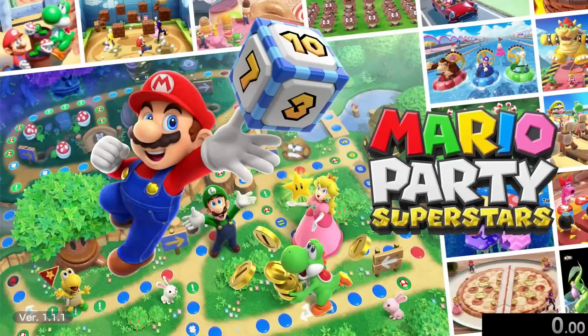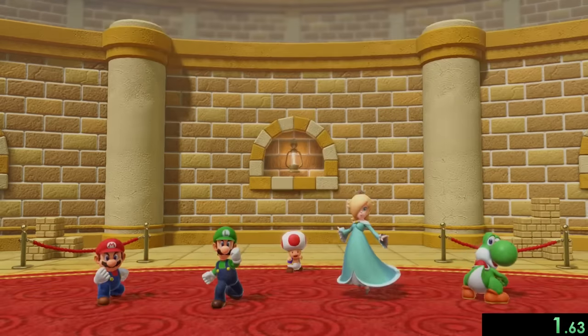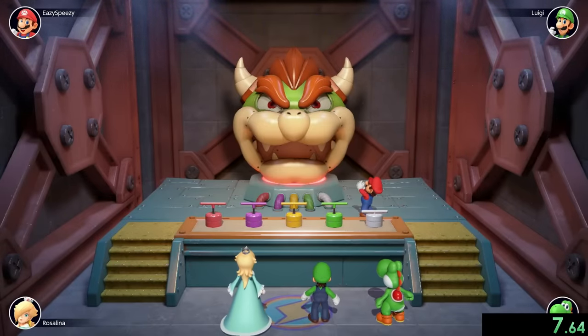Today we're speedrunning every single minigame in Mario Party Superstars, and for our first minigame we're going to choose Bowser's Big Blast because this by far is the most luck-based minigame in the entire game. All we can do is pick a lever at random and hope that it doesn't cause the Bowser head to explode.